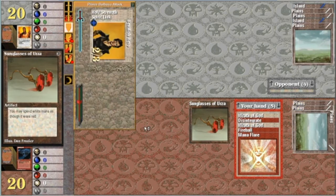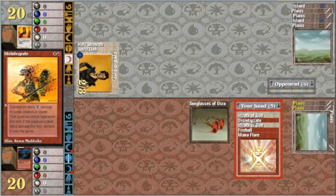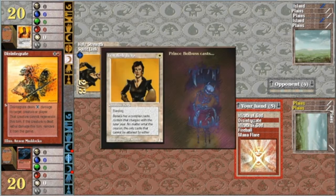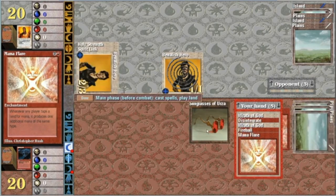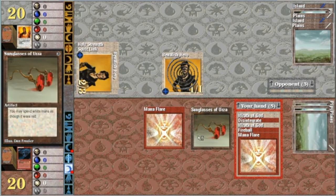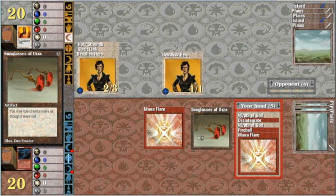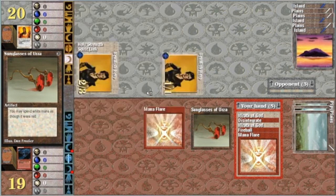We'll do Mana Flare next turn, unless he has another creature that I need to take care of with the Disintegrate. I like Disintegrate because it cannot regenerate. Beautiful artwork too, by Anton Maddox. Now we're cooking with Mana Flare.